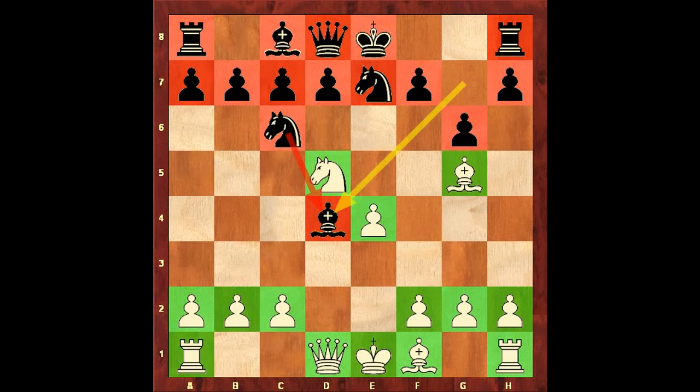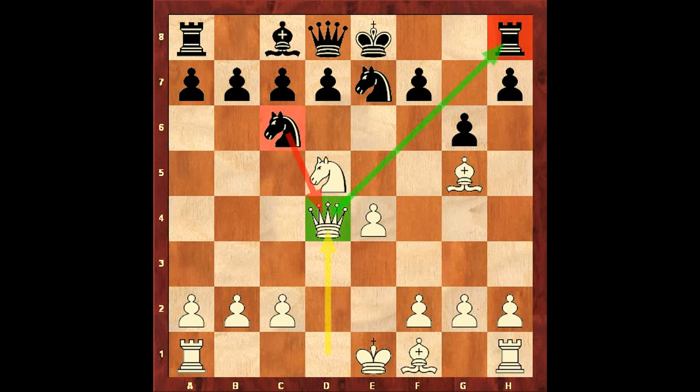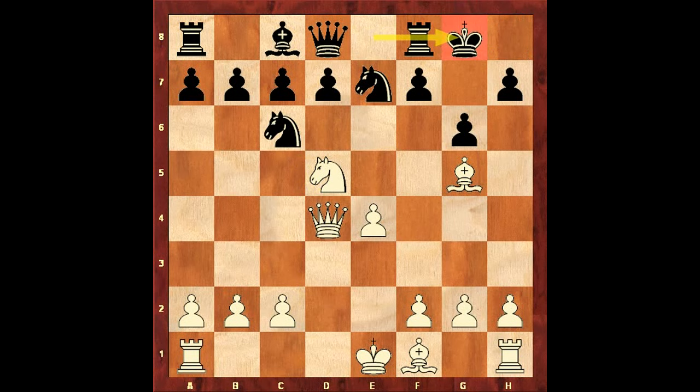Bxd4 was played. In this position white sacrificed the queen: queen takes bishop on d4, knight takes queen. If black castles — Rule number 7: secure your king, castle as soon as possible, preferably on the king's side — then knight f6 check, king to h8. If king to g7, can you find mate in 2 in this position? Please pause the video.